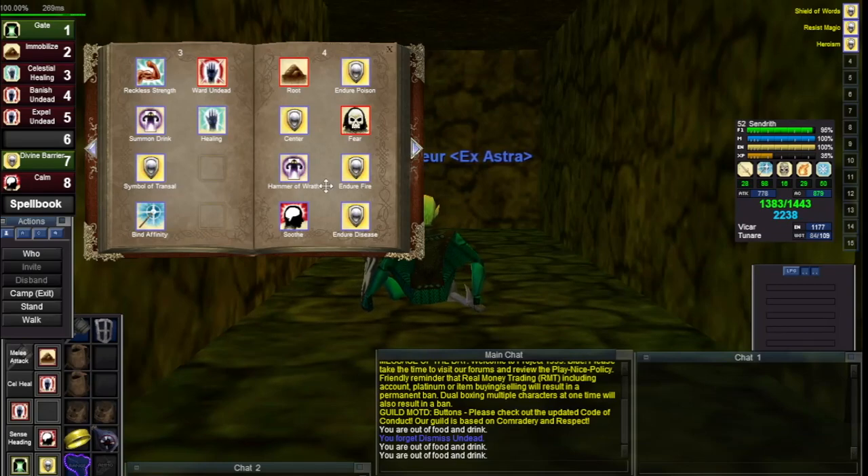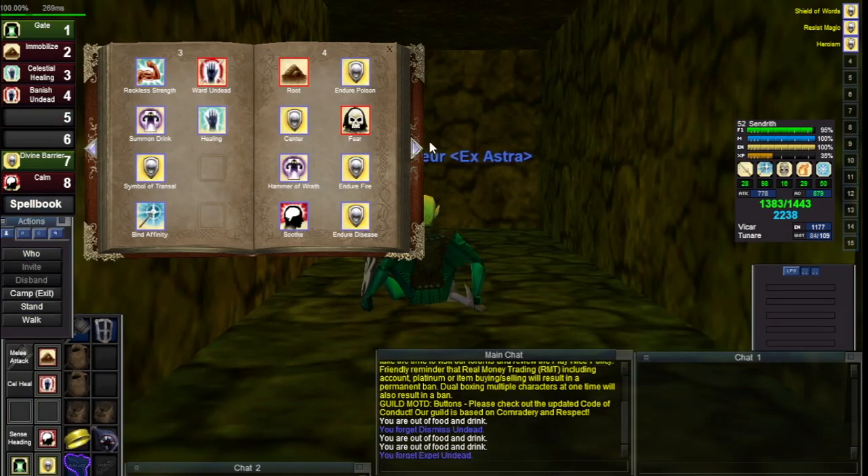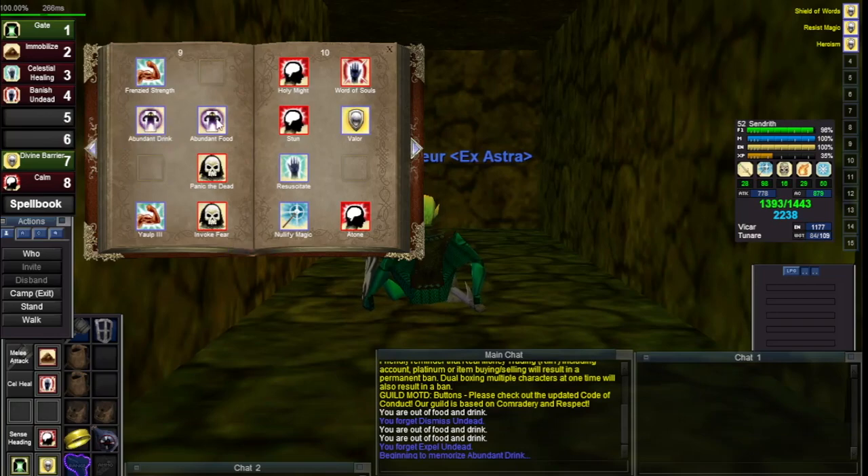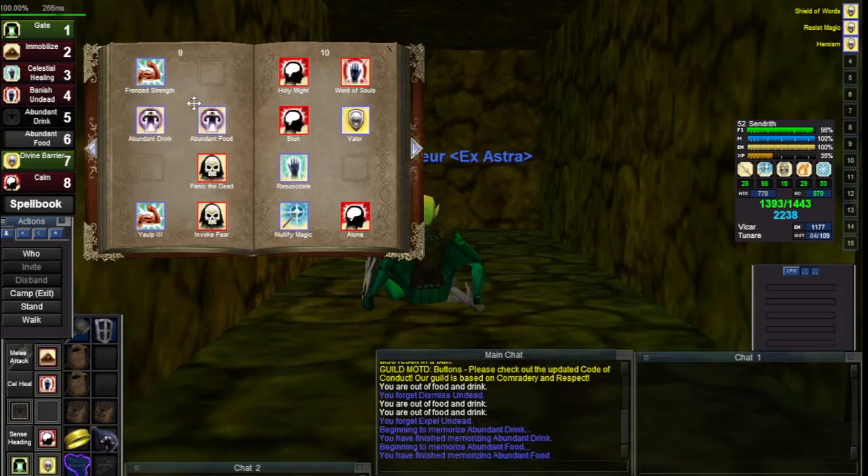The reason is it doesn't help your mana regen. So if you've got enough mana to pull off the kills anyway, the extra mana — I guess it can be a little bit of a lifeline in case you get a bunch of resists or something goes wrong — but it's not as important as the magic resist.